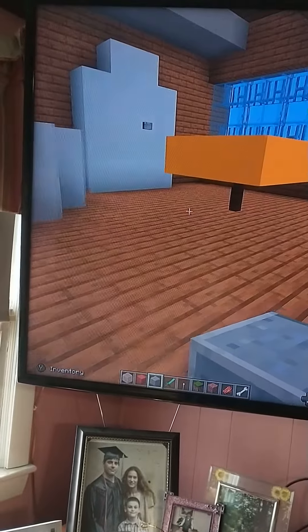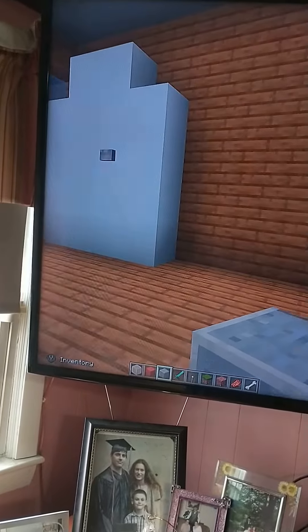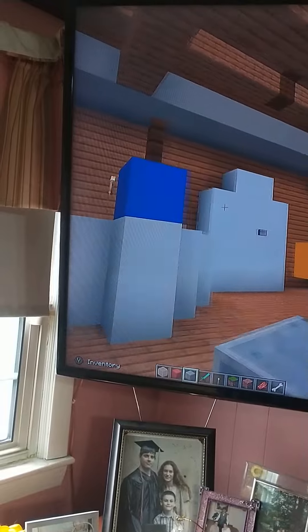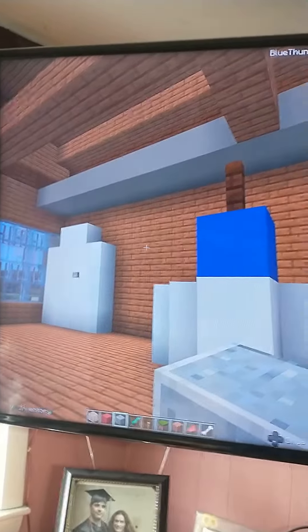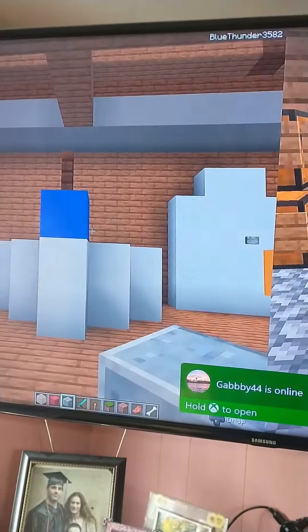So this is like where Squidward would sit, the cash register, got some tables, Mr. Krabs' office, and Spongebob's back room. I couldn't make them because I would have to make everything else super small, but I added the beams and the shelf.